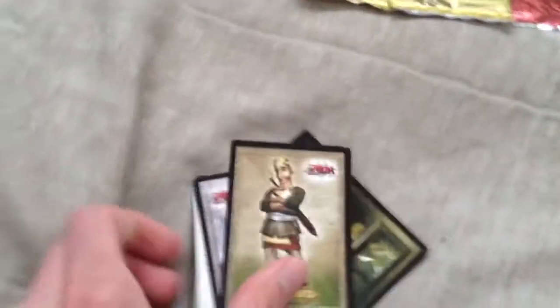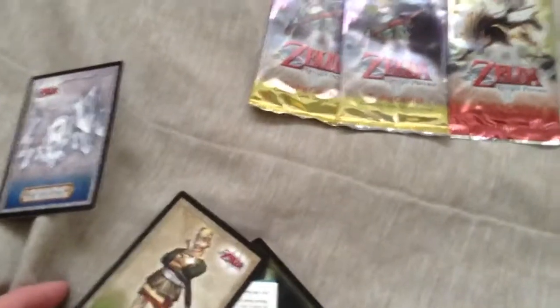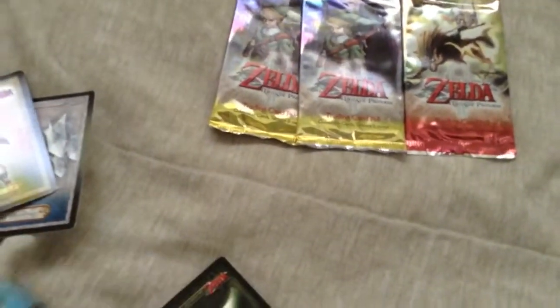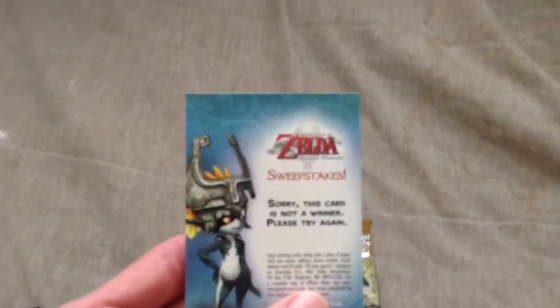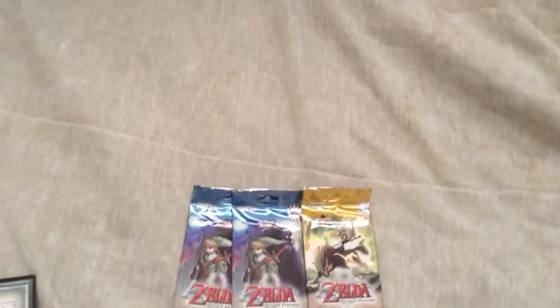Alright, as you can see, these are trading cards. I've got the first one open here. Twilight Ice Mask Blazera. Tattoos. Master of the Hidden Skills. There's a sweepstakes card — it says sorry, this card is not a winner, please try again. And Gale Boomerang. So that's the first set.